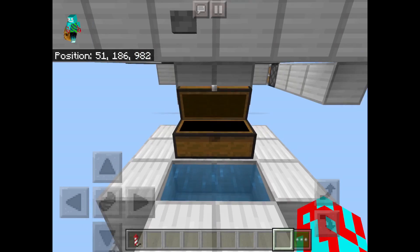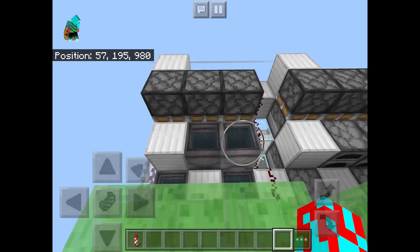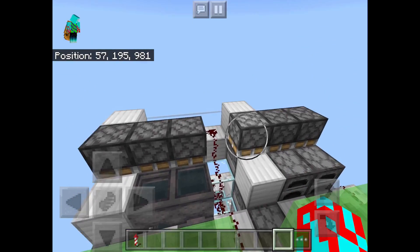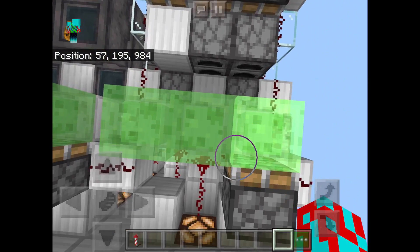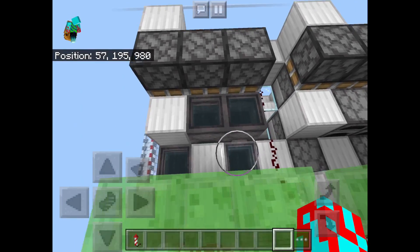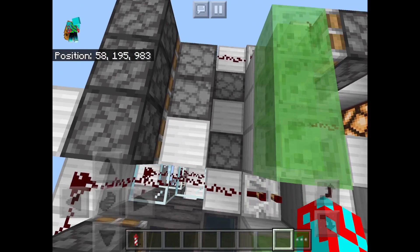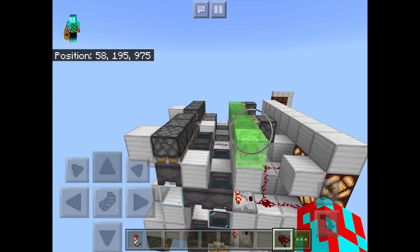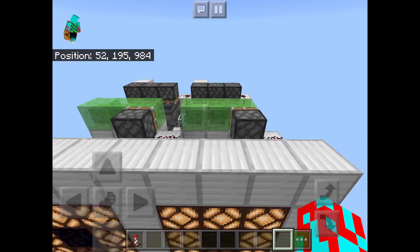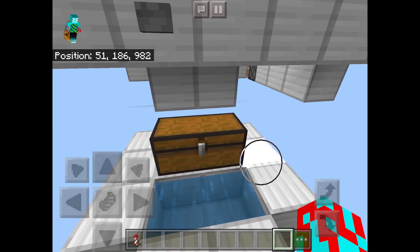What you can do with this build is use either cauldrons or furnaces. I suggest that if you're in a survival world and just starting out and low on resources, use furnaces. Otherwise use cauldrons — such as in a more advanced survival world or even creative. Using furnaces is cheaper but takes longer to build, so use cauldrons when you have the chance for convenience.